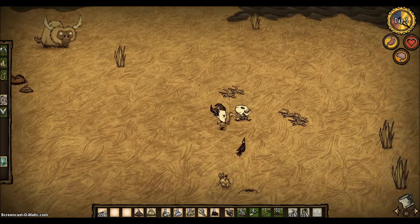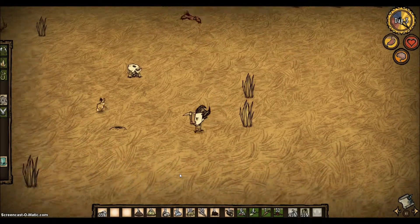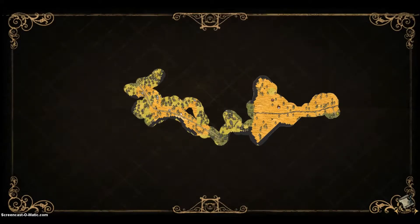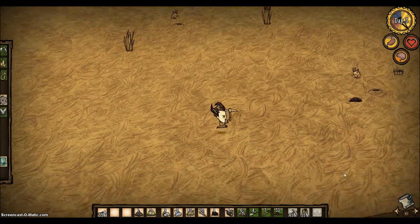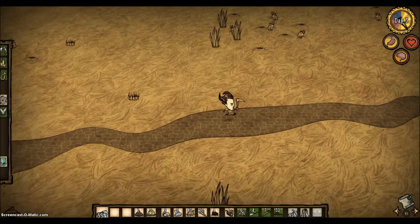Oh, grass — I might as well put that on. I think it's armor, but it's not very strong. So I think I'm going to travel down here for these rocks, unless there's some in the forest to the right of me. I'll go check in the forest to the right — just explore the area I'll be living around.